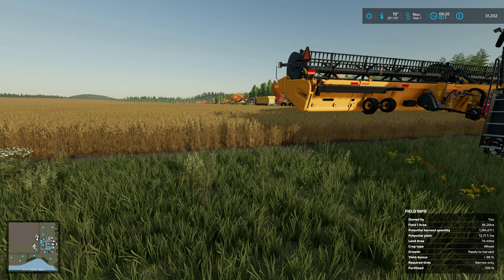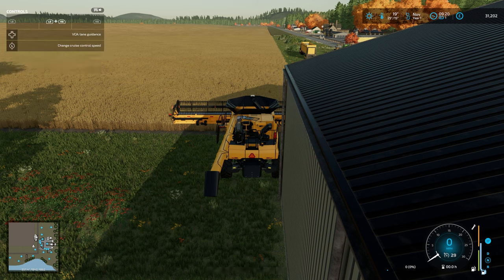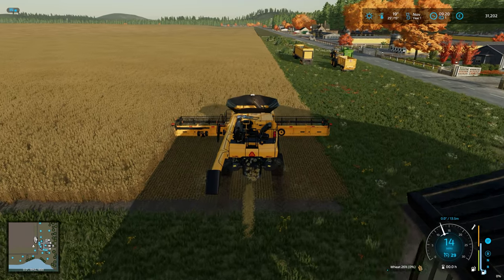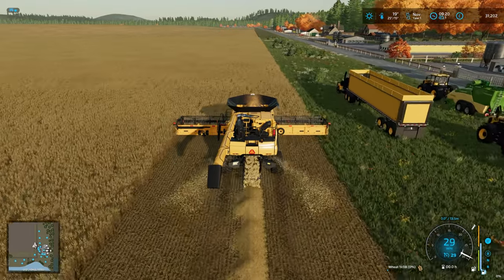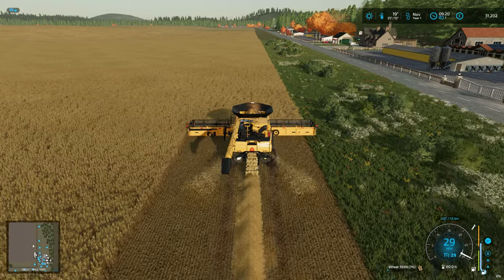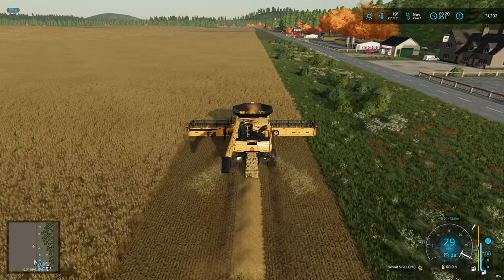We're going to jump straight in, set a work run, and have a go, because we've got to break ground on our own field. Straw swath is enabled, so let's activate that. I'll kick on cruise control and just see what speed this thing wants to go — 29 miles an hour, not bad going. That's literally the speed the reaper wants to go.